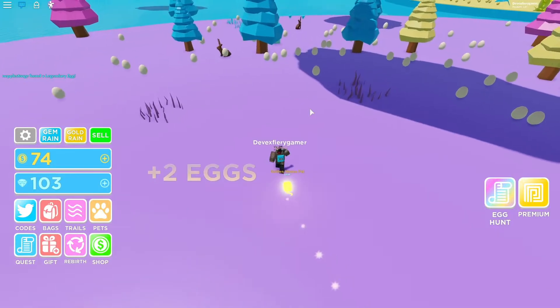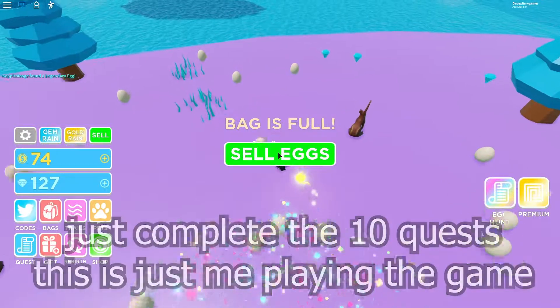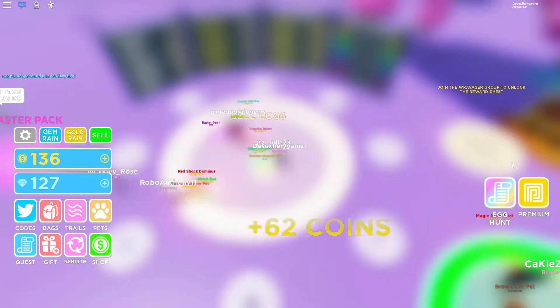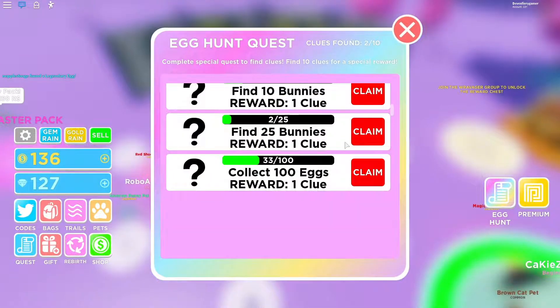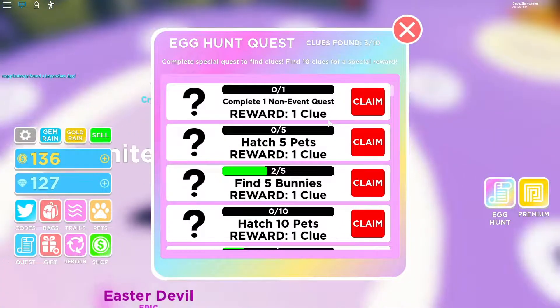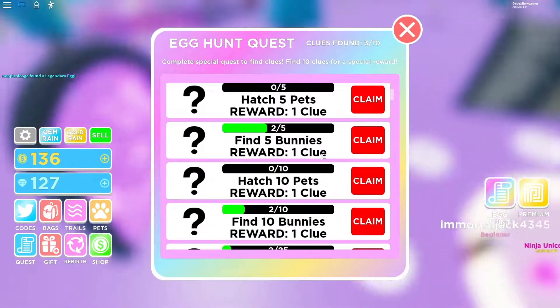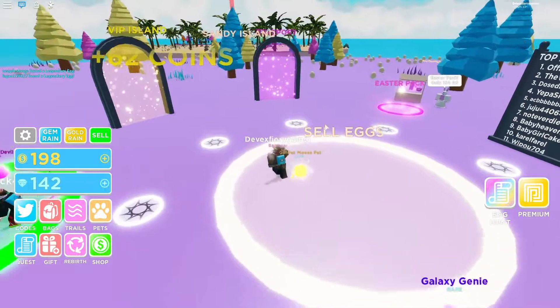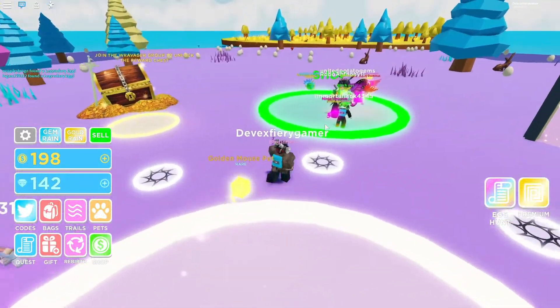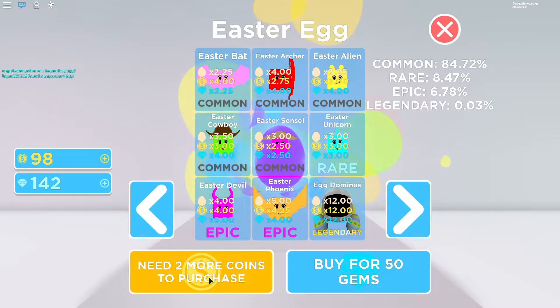Oh, there's a present. All right, so there's that completed right there. It's actually not that hard if you find a present - holy crap, that was a lot of gems in that one. Complete one non-event quest. Let's get some more pets. There you go, bye for that.